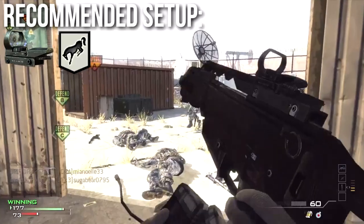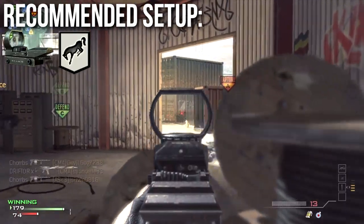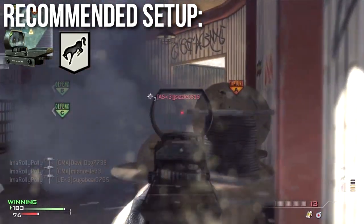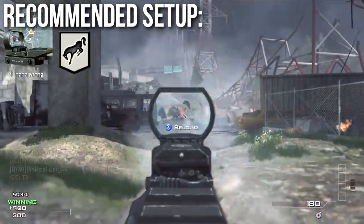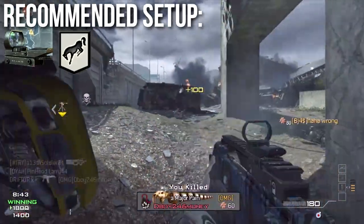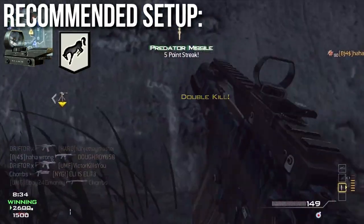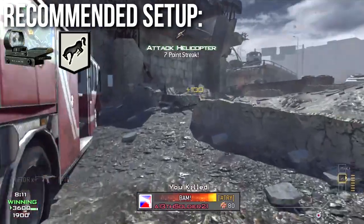I'm bringing you two recommended classes for the G36 today. The first one is what I recommend for almost every assault rifle — just slap a red dot sight on it and use Kick. Kick helps mitigate some of that difficult upward recoil, and the red dot sight makes sure you can aim very clearly and put your sights perfectly in the center of the target. The iron sights are a bit wonky and sometimes it's hard to see the enemy when turning. Red dot sight gets rid of all those problems. The recoil will kick from the lower body all the way up to the chest and head, and with any recoil control on thumbsticks or mouse you can aim very effectively even at pretty long ranges, shooting in bursts.